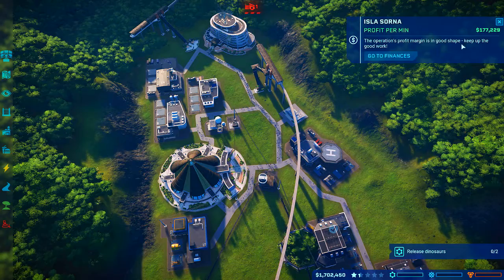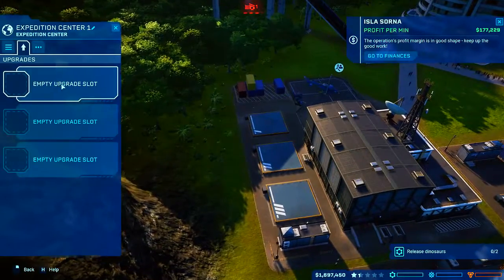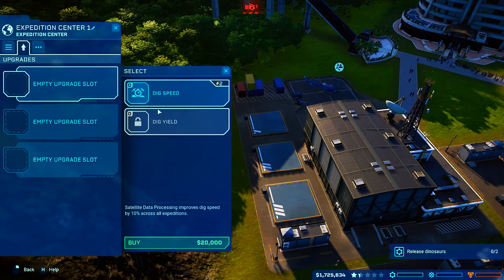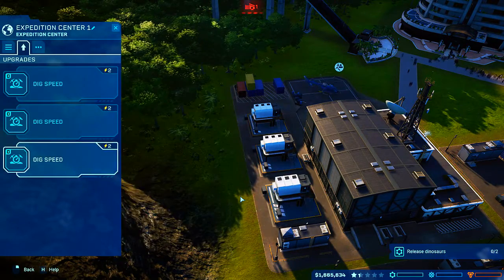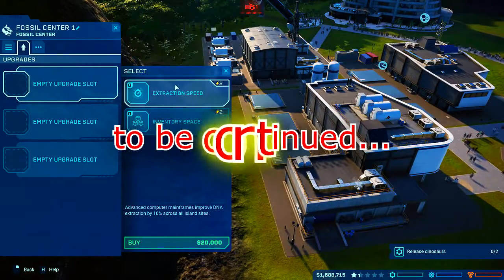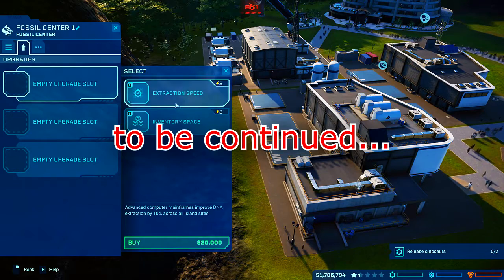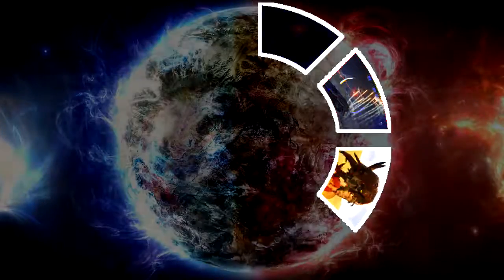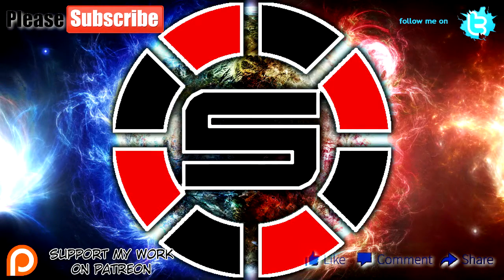Let's upgrade all the rest where we can. We're actually making a profit — at least it says that — so I think we're doing pretty fine. Expedition center — there's only one option, might as well max that out, right? Fossil center — is speed really that important right now, or space? We have... you, you, you, you, you, you.